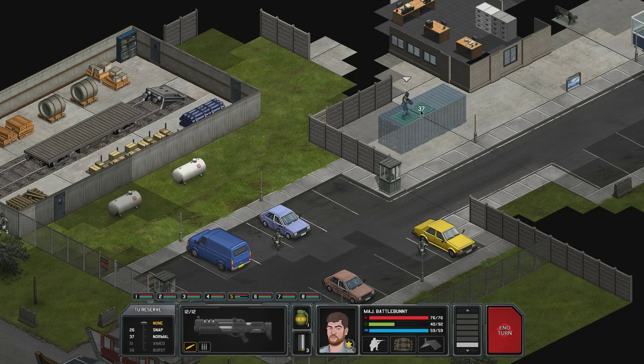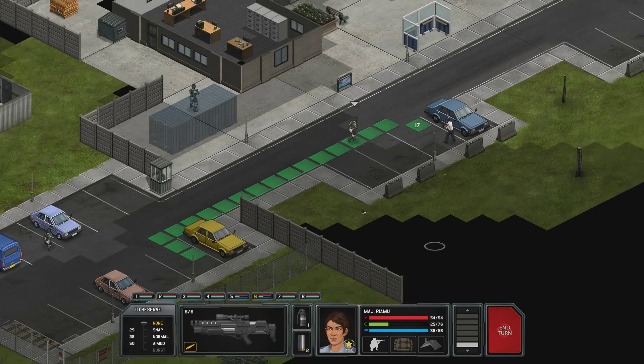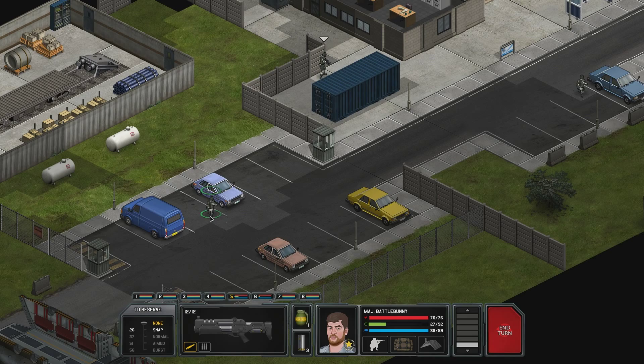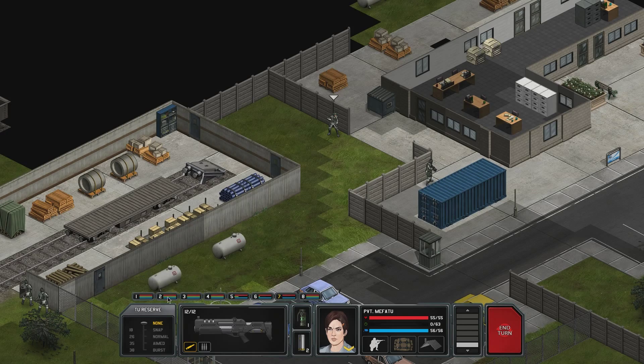Where the hell are they? We should have been able to see something by now. Don't tell me there's someone back here. Okay, good. Phew. Major Riyama, you stay there. And Battle Bunny — yeah, we can go over here, but it's dangerous. Let's wait over here for now. Private Mephato, make sure there's no one here in the corner. Good. You guys — there we go. There's a season right there.